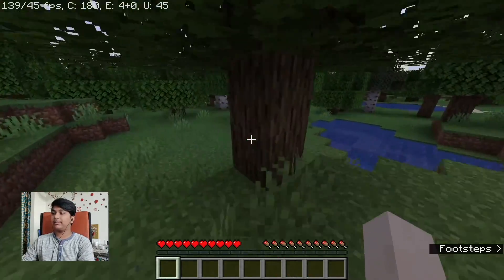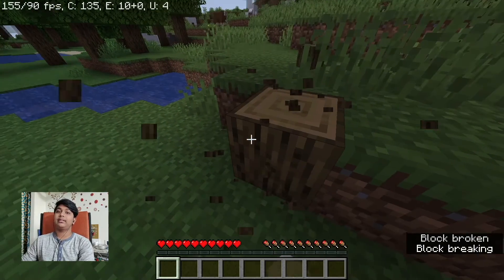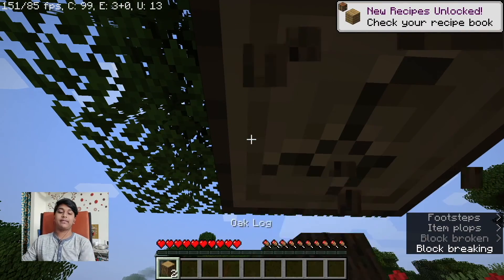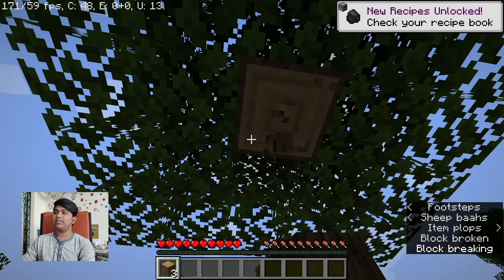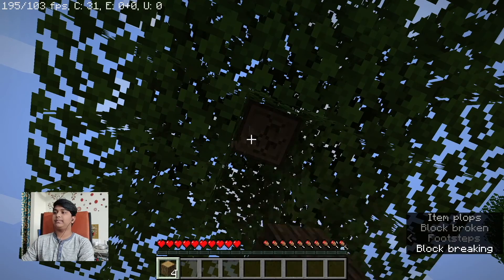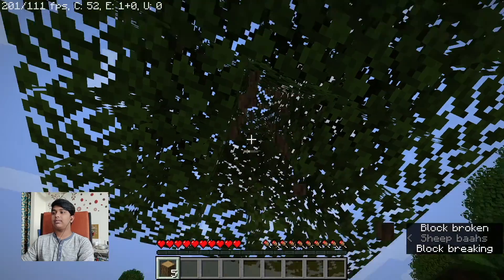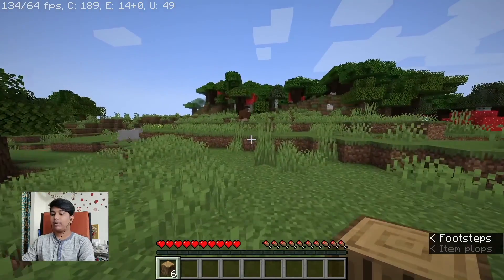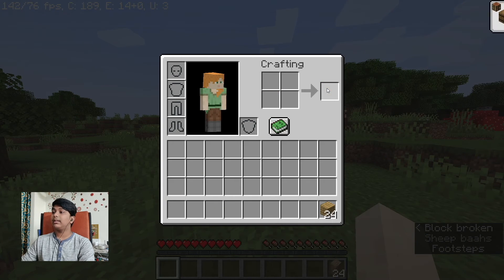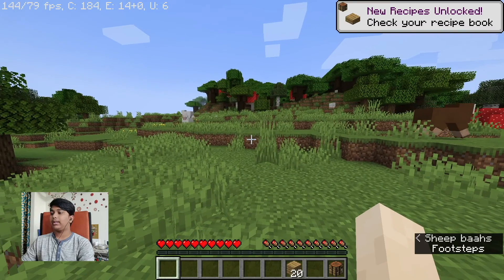Okay, where are we? We're in open land, and yes we do have some sheep! So first thing, let's get some wood and then we can make planks from the wood, and we can make a crafting table. For a furnace, I think we need cobblestone. Yeah, first let's collect the wood. Okay, now let's quickly make some planks and a crafting table.